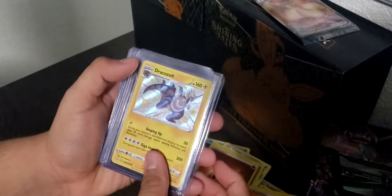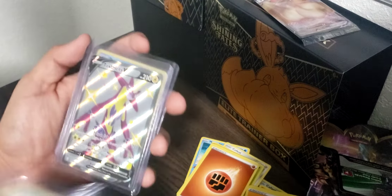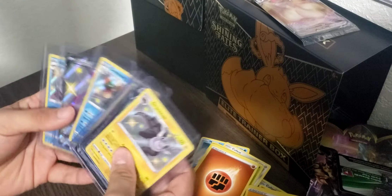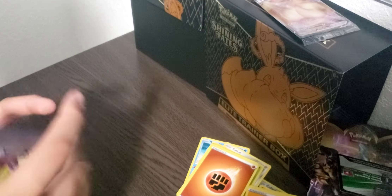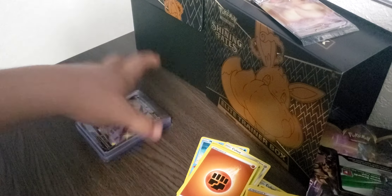There it is — Shiny Dragozolt, an amazing card right here. Unfortunately we didn't pull the Charizard today, but hey, we got a lot of great cards. Shiny Dragozolt, Full Art Holographic Ditto V, Full Art Holographic Crobat V, Amazing Rare Yveltal, Shiny Drednaw, Shiny Full Art Toxtricity V, and Shiny Barraskewda. My personal favorite out of these pulls would be the Toxtricity V — just look at that amazing card. We got a lot of great pulls today and even though we didn't get the Charizard, I am very happy. That is all the packs and that is the end of the video — see y'all in the next one!